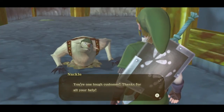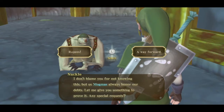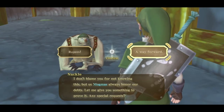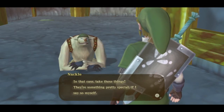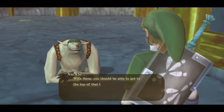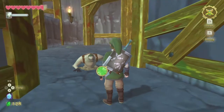To get the digging mitts, you just have to talk to this guy Knackle, who is right here on the map. You have to defeat a bunch of bokoblins in the room, and then he'll reward you. You get to choose either rupees or a way forward, and if you choose a way forward he will give you the digging mitts, which make you able to dig up all those spots in the game.